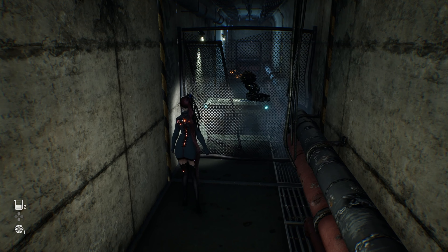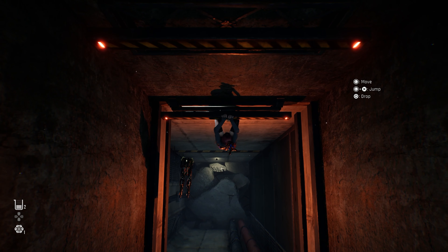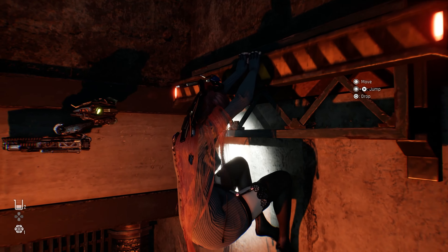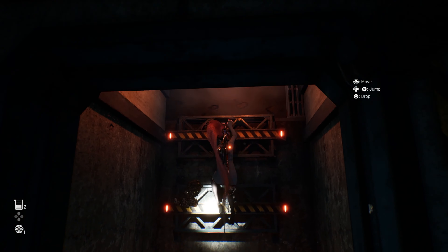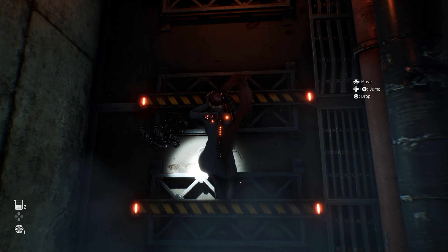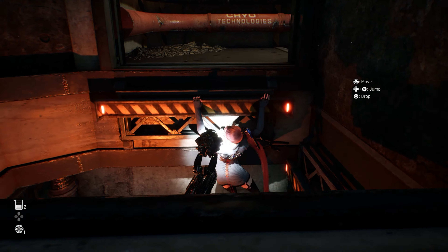So now that you have that, you're going to head on your way through here and finally go to your left. These ledges only go up — you can go all the way down, we did test this out. There's nowhere else to go, and as you can see, you will die if you drop down that ledge.